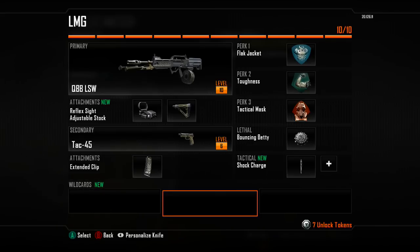Moving on to my secondary gun, we have the TAC 45 with an extended clip. It's always going to be between the B23R and the TAC 45 for my secondary, and I've decided to go with the TAC 45 with the extended clip for this class.